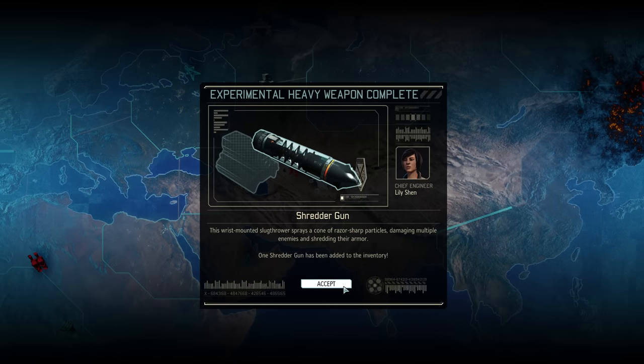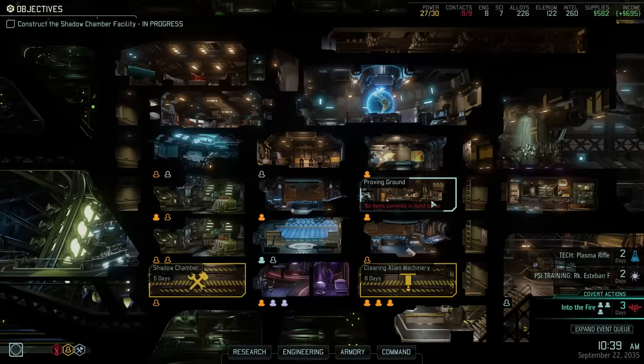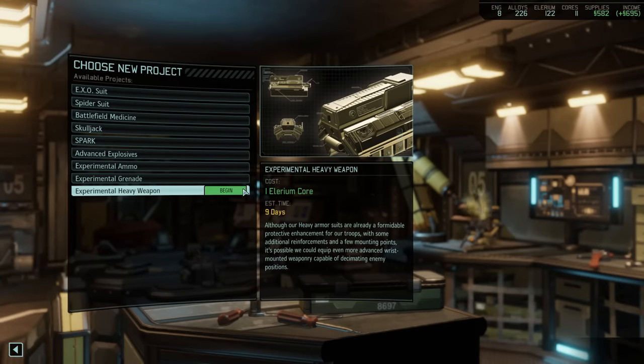We have unlocked our very first experimental heavy weapon: the Shredder Gun. Of the two heavy weapons remaining in this project, this is in my opinion clearly the better one. Basically it is an area-of-effect armor-piercing gun capable of hitting multiple enemies with decent damage output. Even though I believe it's the better one, we are hoping to unlock the other one too just for an achievement, so let's begin working on the next experimental heavy weapon.